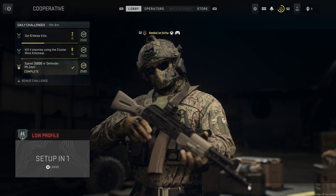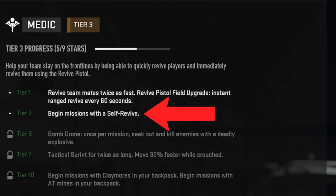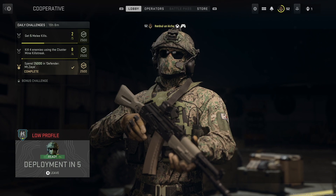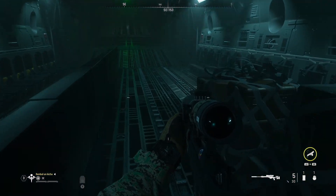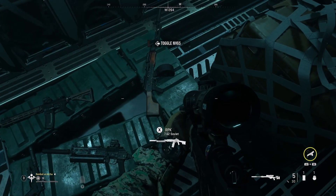You need Medic at tier 3, and of course we're going to play the low profile mission. Medic tier 3 is important because at that tier you get self revive, and that's the moment where the glitch can finally happen. Change settings to tap-to-interact, get self revive, then sit on the plane and wait for the second player to leave.